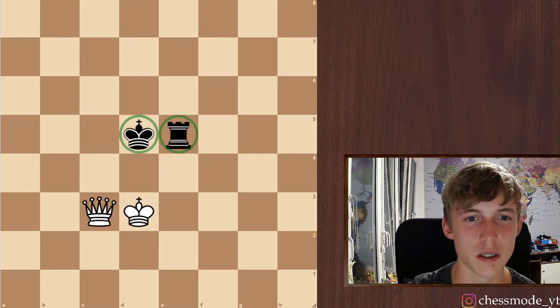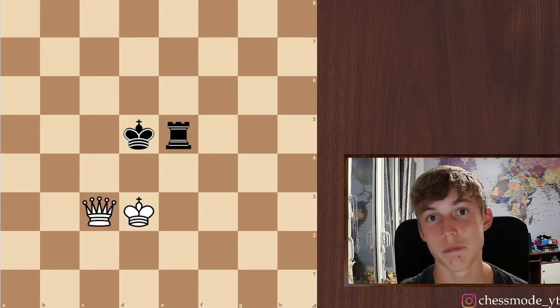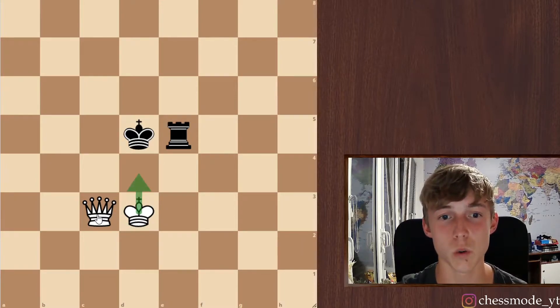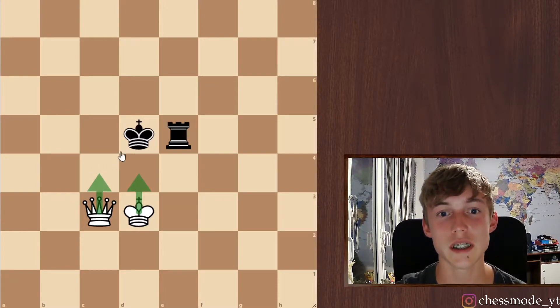Let's just get to the first step. I can't tell you all the steps on how to get the king into the corner because there aren't really steps to learn. You just have to know that you have to keep coming closer with your king and also with your queen. Give these kinds of checks which will make the opponent's king and the rook go way back.